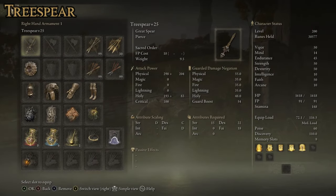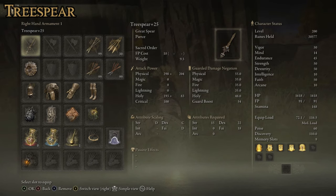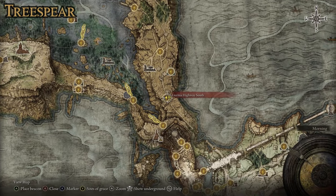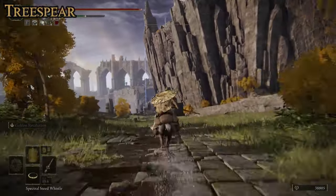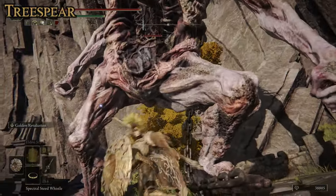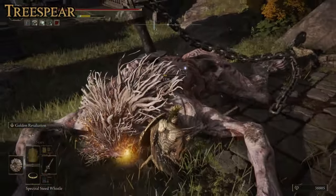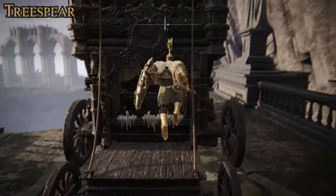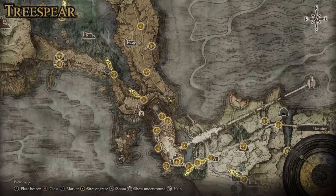Next up is the Tree Spear. It requires 18 faith, 22 dexterity, and 15 strength to use — one of my favorite great spears in the game and it fits the theme very well. To get it, make your way to the Liurnia region; the closest site of grace is Liurnia Highway South. Just follow the road to the end. There's a troll you can run around or take out. Once you've passed the troll, hop up onto the caravan sitting right there and the Tree Spear will be inside the chest.